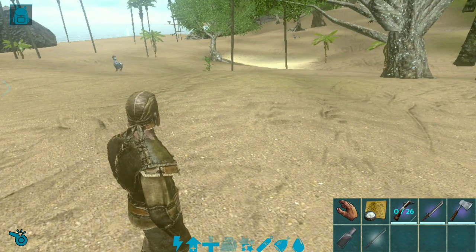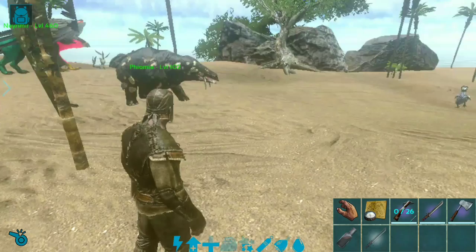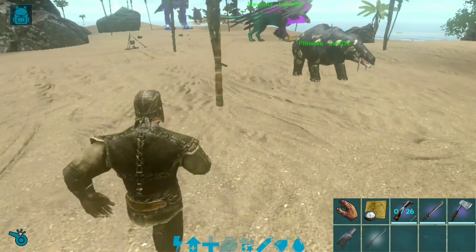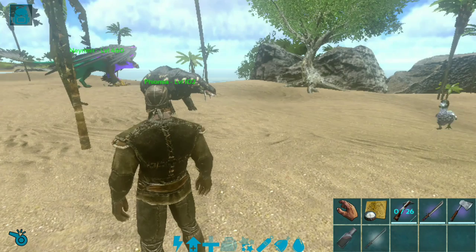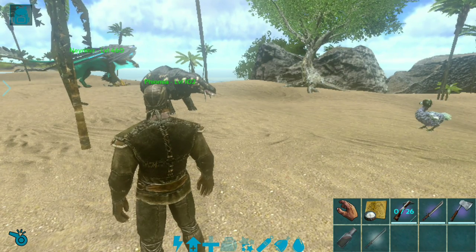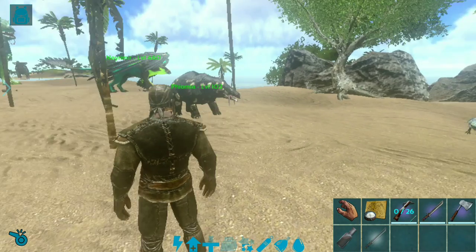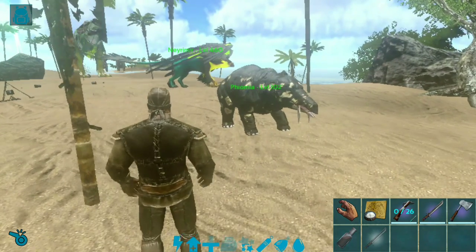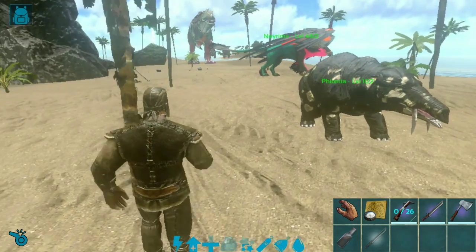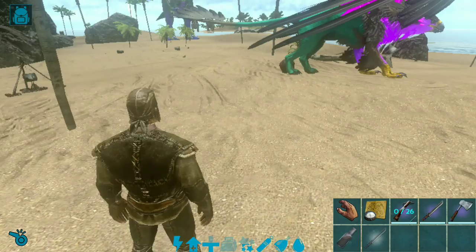Hello guys, in this video I will show you how to make fertilizer in ARK Mobile. Fertilizer is a very important resource in farming and other things. You can use animal feces or you can make fertilizer with another method, so let's go and collect some animal feces for making fertilizer.